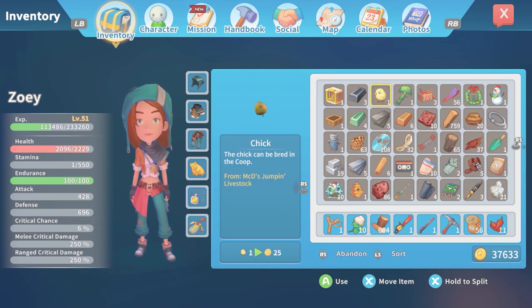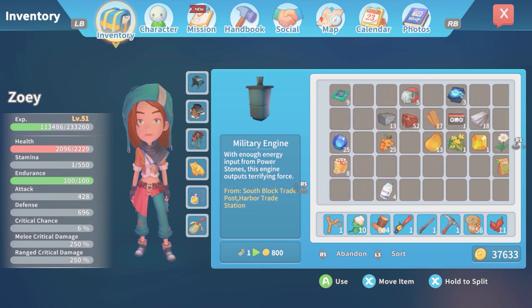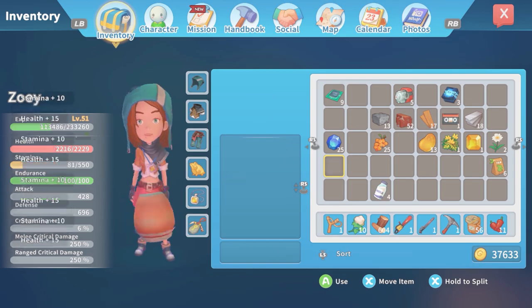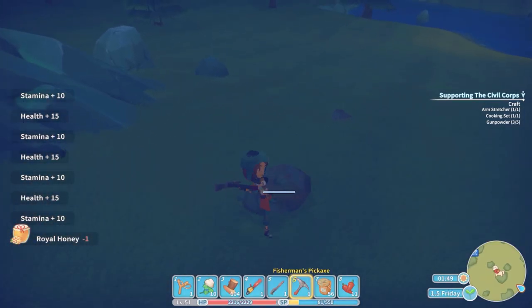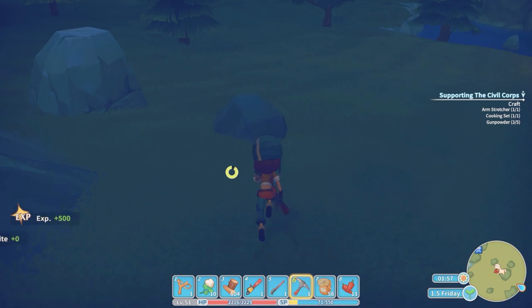We could eat the chick right now — no, no, we can't do that. Okay, we won't eat the chick we just got. Actually, can we eat any of this stuff? No, I can't eat that. Okay, there we go — we've got a little stamina. Yeah, enough for the last like five seconds. Perfect — it's going to be the amount of time I need to pass out.